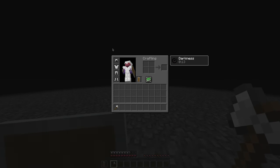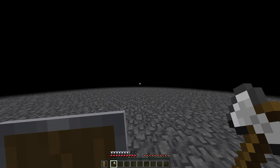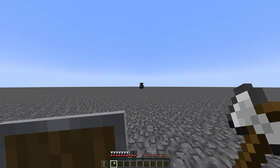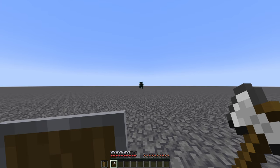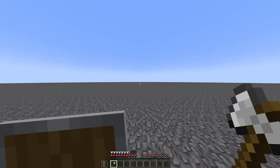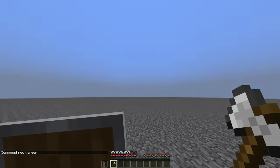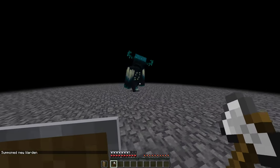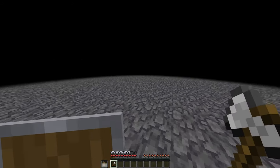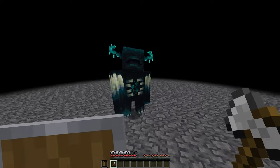First things first, we're gonna try with iron armor and an iron axe, just to see how long we can last. We also have a shield that might absorb a hit or two. The Warden has 500 health points, or 250 hearts, and hits for 31 points, which is 15.5 hearts per hit. I'm fairly sure the intention of this mob is to be unkillable, but we'll see how that goes.